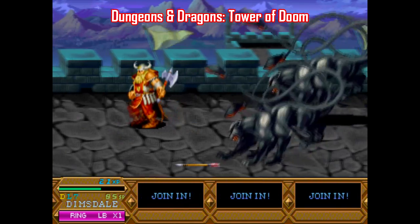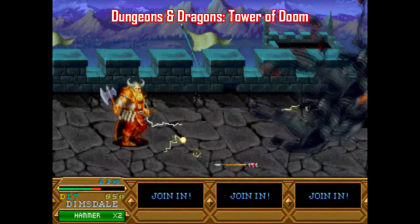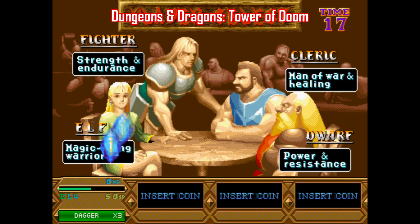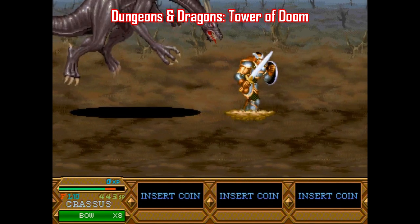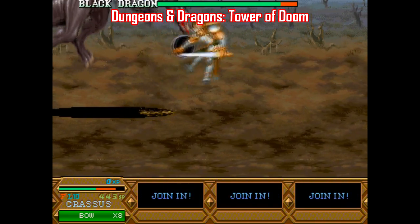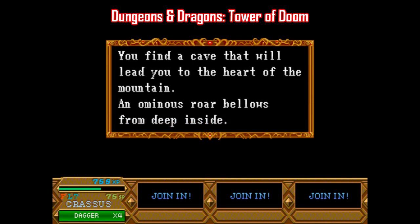Starting with Tower of Doom — on the surface this one looks like about a gazillion other beat-em-ups, namely stuff like King of Dragons or Knights of the Round. But there is a shocking amount of depth beneath the surface. There's four different classes you can choose from: Fighter, Elf, Cleric, and Dwarf, each with their own strengths and weaknesses. What's really cool is that you come across tons of different branching paths where you have a decision to make — do you head to the mountains or go into town? Do you recruit help or go it alone?